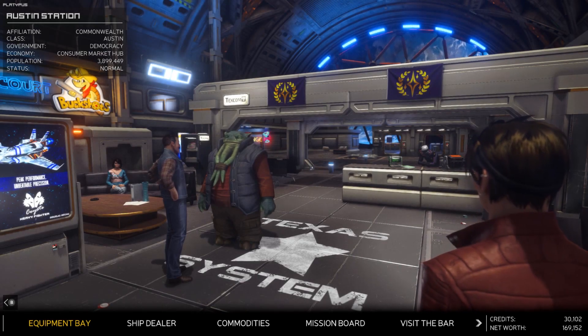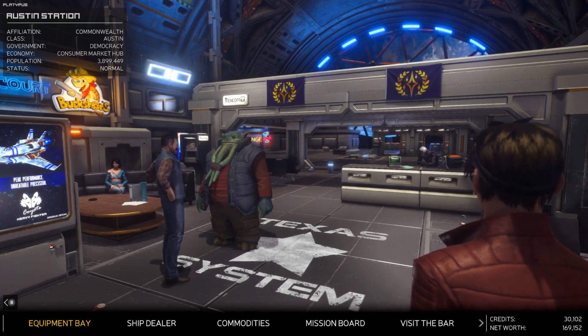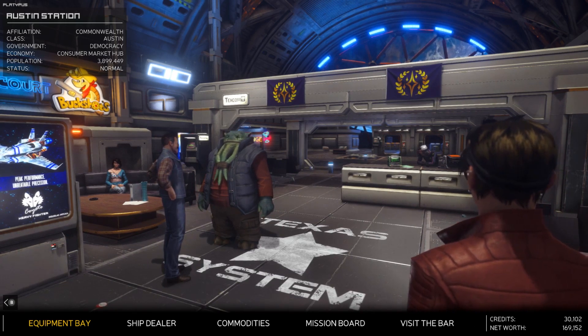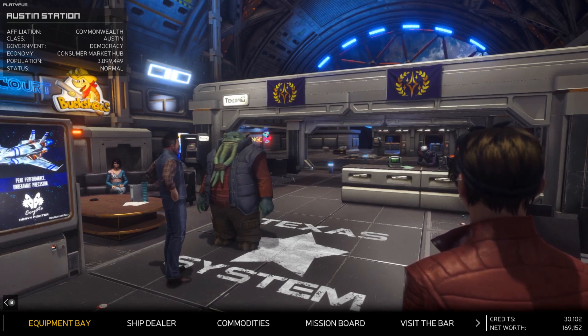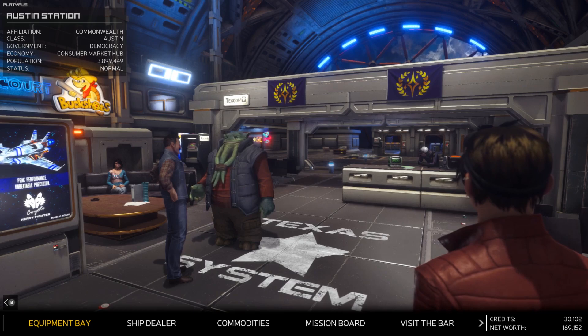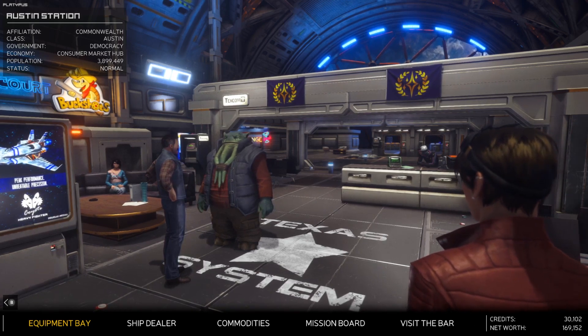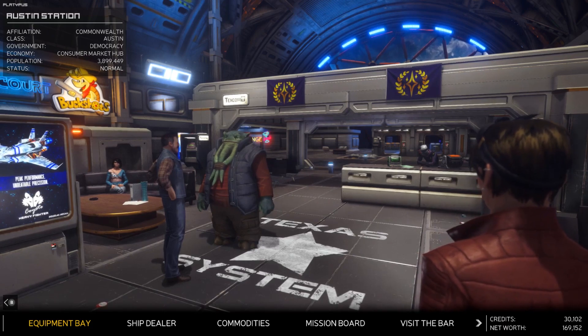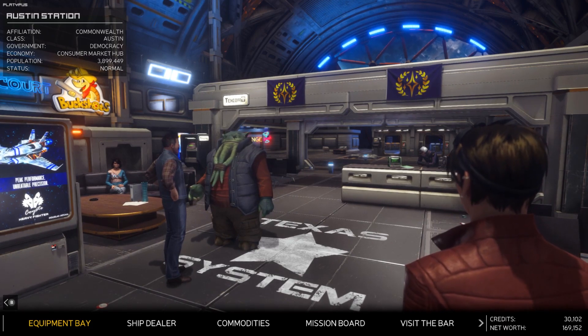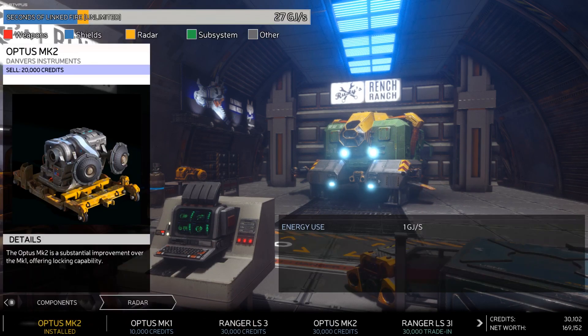Hey there, welcome back my little co-pilots. Caught me actually after a lot of off-camera work - I picked up some missions to get some money because there were certain things I've been looking forward to buying for the ship. We're at the point where I actually can buy one of the bigger things I want, so come with me, we'll go take care of that and then we're gonna go see what's going on with Richter.